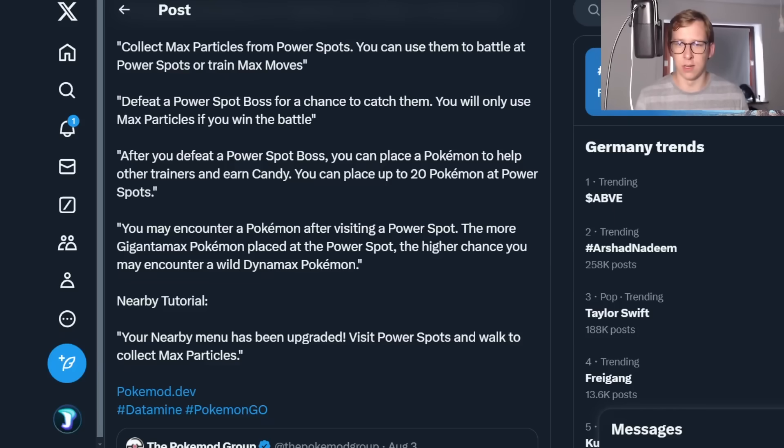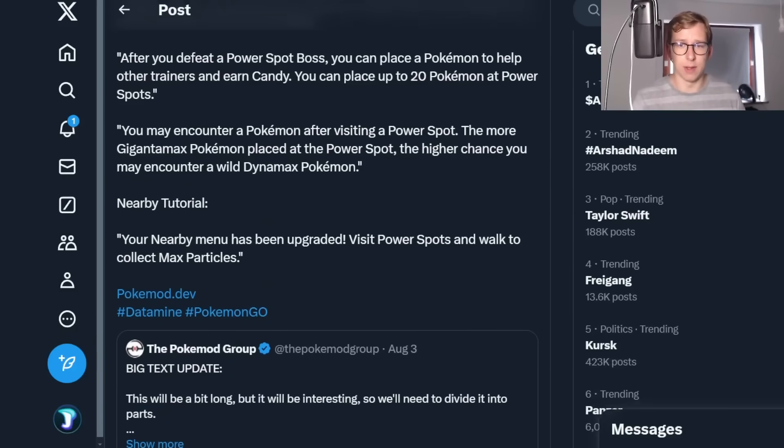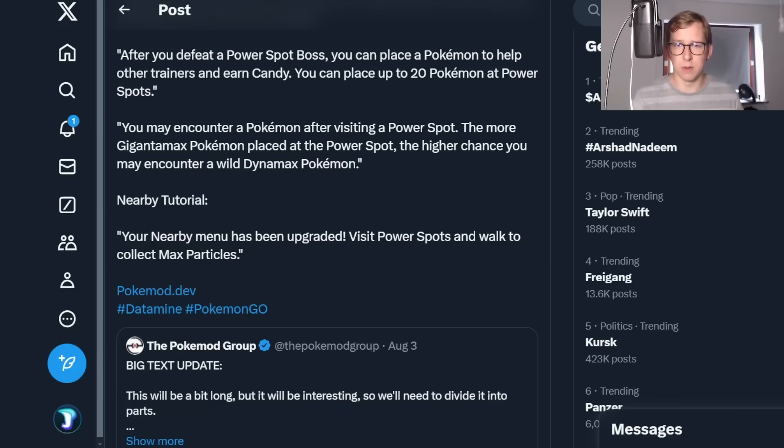Defeat the Power Spots boss and you have a chance of catching them — you can only catch them when you defeat them. You will only use Max Particles if you win the battle. Usually if you beat a Power Spots boss in the main series games, you're guaranteed to catch them — there's no way they can flee. After you defeat a Power Spot boss, you can place a Pokemon to help other trainers earn candy. You can place up to 20 Pokemon at Power Spots, which is quite a lot more than expected.